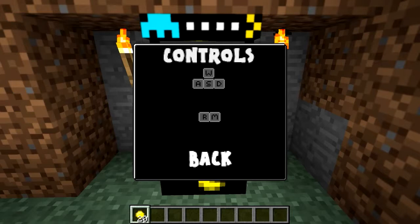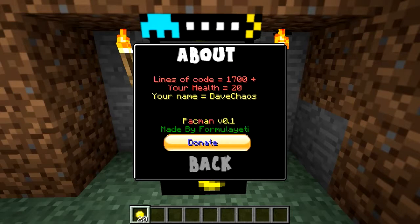R for reset, M for menu. And the about screen shows 1,700 lines of text. Your health is 20, your name, Pac-Man version 1. And it's made by Formula Yeti, and there's a donate button.